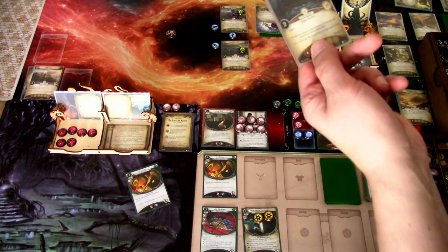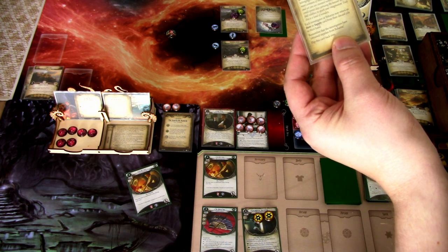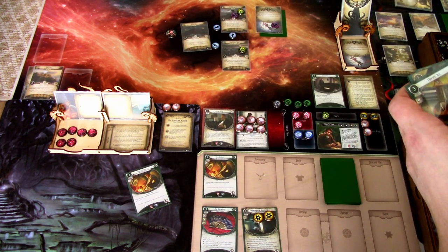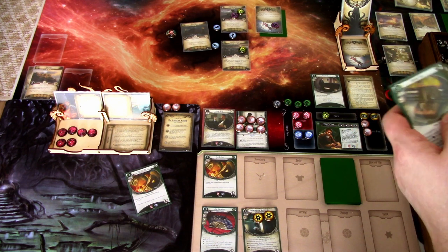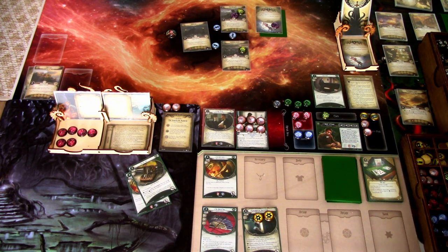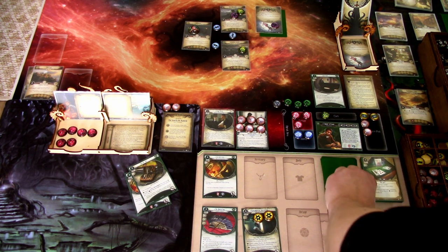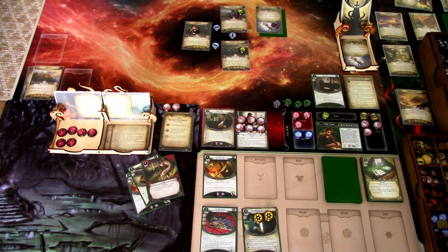We do this now: each investigator at Baharna may return an item or supply card from their discard pile to their hand. I'm checking if I have any supply cards - no. I'll add the Thieves Kit back into my hand. We have obtained supplies from Baharna. Next we draw a card: Lucky. We gain a resource. That is that round.